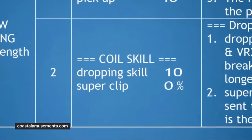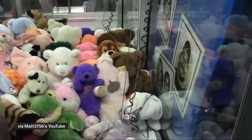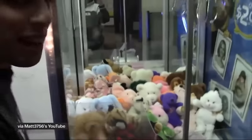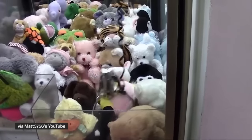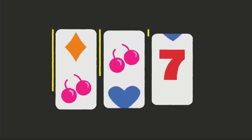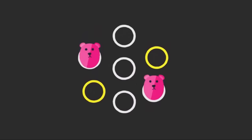You might notice a subheading that says Dropping Skill. They can program the machine to make you think you almost won — they taunt you with it. You see the stuffed animal flying in the air, and then it drops it. And that just ruins everything. So most of the time, claw machines are actually more like slot machines than like skee-ball or whack-a-mole.